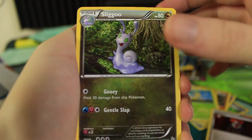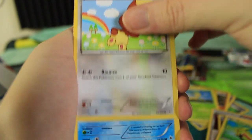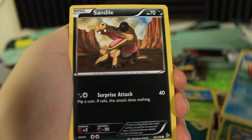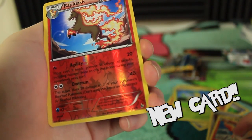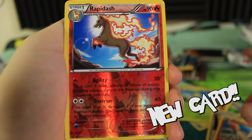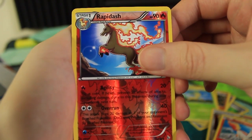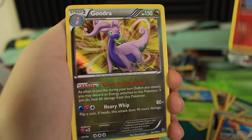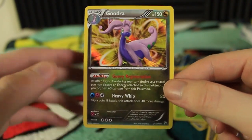We got a Sligoo, there's a Trick Shovel, Caterpie, Buneary, Buizel, Sandile, Ponyta — oh wow, look at that, the reverse holographic is a Rapidash! I think I might need that, I'm not sure. And the last card of the video is a Goodra holographic, so at the very least guys we did get a holo.